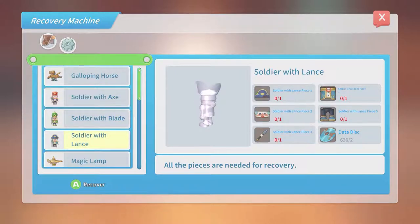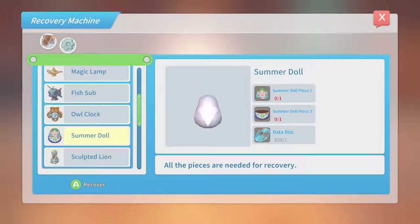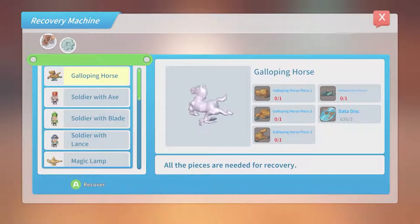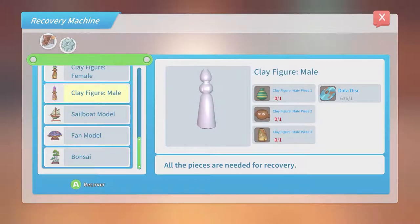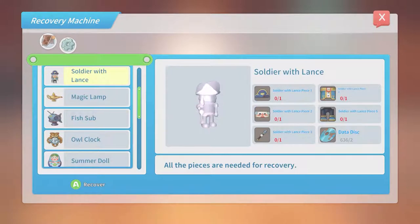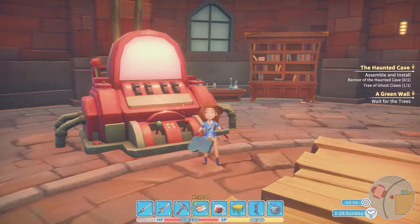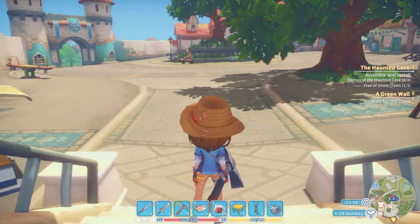Yeah, I would definitely say it would be awesome if they could tie these into our existing inventory, so we could just dump all of these at home and then make them — instead of having to lug all of these around. It kind of makes me feel like I need to keep these pieces on hand whenever I want to come and look at this. I'll stop giving her data disks as well. So let's go check out this fish situation maybe.